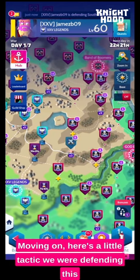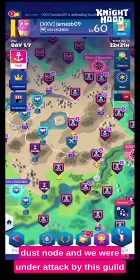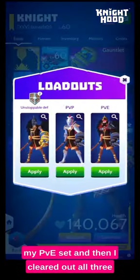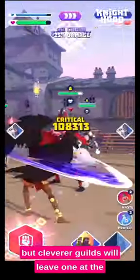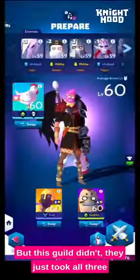Here's a little tactic: we were defending this dust node and we were under attack by this guild — they had nodes all around us. So I quickly equipped my PvE set and cleared out all three nodes around us to cut off their access and give us more chance to re-defend it. This is a powerful tool you can use, but cleverer guilds will leave one node at the side so they can get their access back. This guild didn't — they took all three — so when I took all three back I was able to cut their access quite easily.